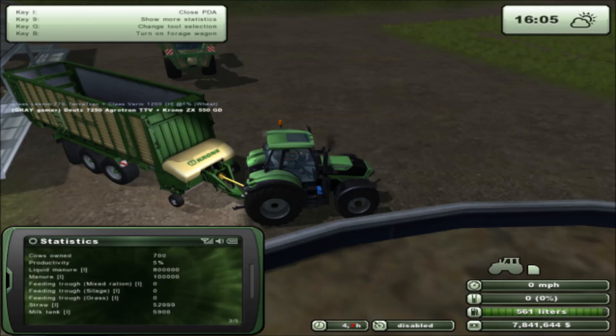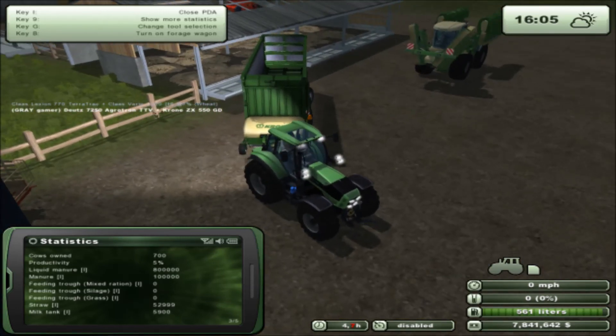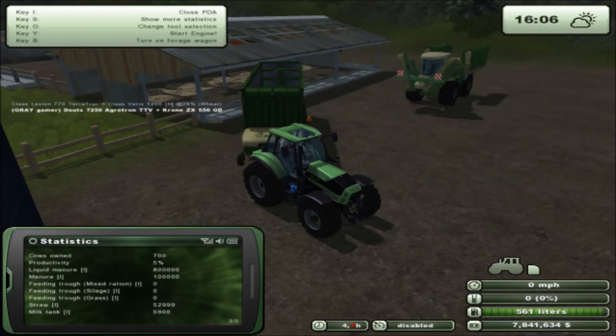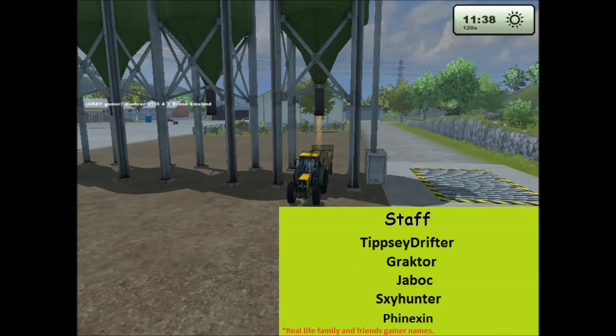Wow, they're only down to five percent. Okay, let me turn that off. So yeah, this is the Gray Gamer. It looks like we got some more crops done, so I need to get my corn guy going. We'll call it the episode here. Got a lot of stuff to get caught up on today - like I say, today's Friday. We'll get this video posted up and we will see you tomorrow.